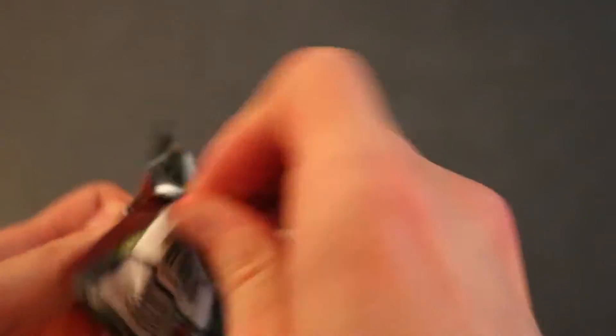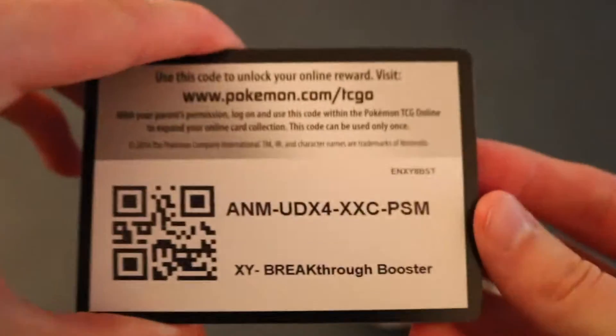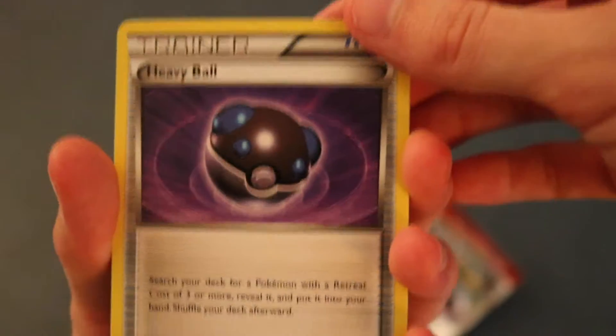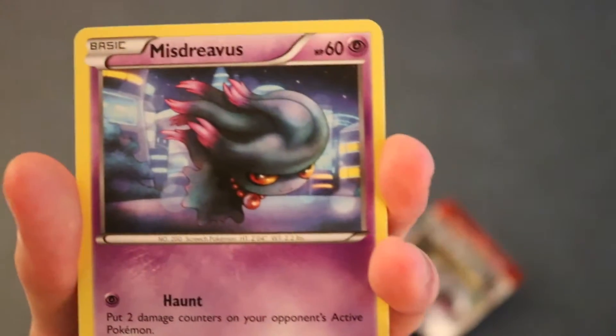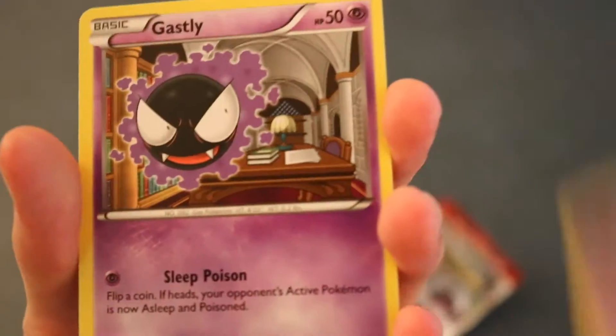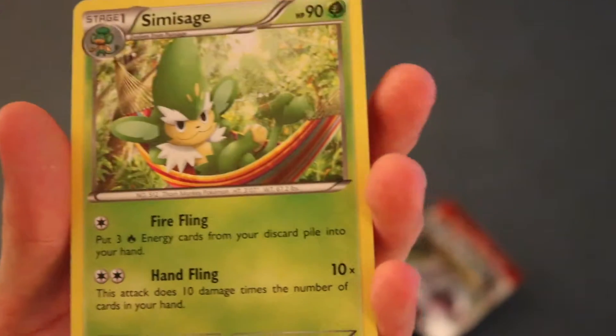Alright guys, onto the two Breakthrough packs. Hopefully we get something good - we haven't pulled anything amazing yet. Here is the code card for you guys. We better pull something good. A Heavy Ball, Special Energy, Cacnea, Bronzong Axe, Gastly. Reverse holo is a Rufflet. And next card is going to be a Zoroark - Regular Rare. Dang, we really haven't gotten anything.